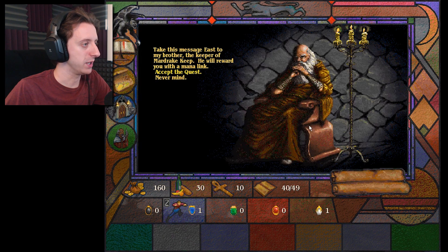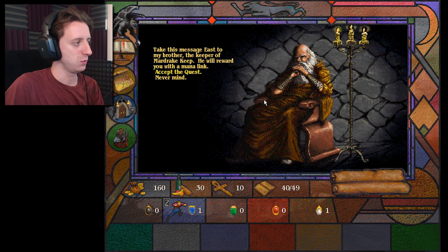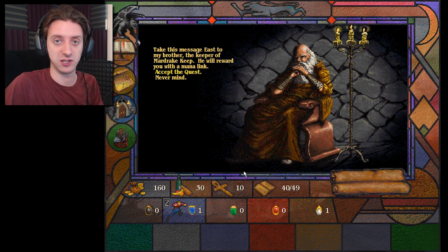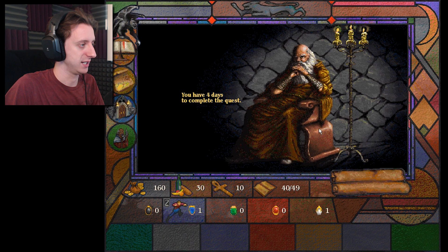Here we go. Take this message to my brother, the keeper of Mandrake Keep. He will award you with a mana link. A mana link gives you plus one life as long as that town is not taken over by the bad wizards, so I do want to take that.